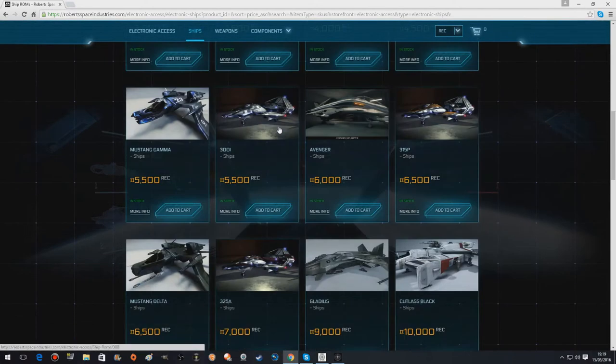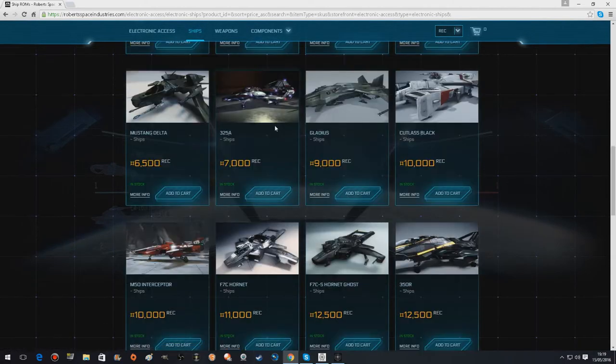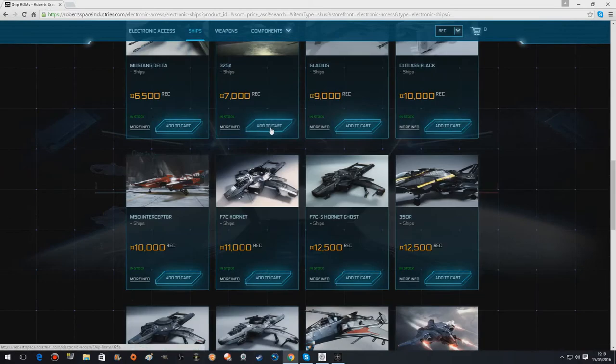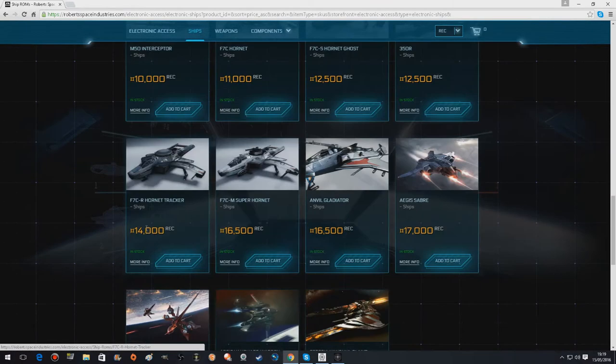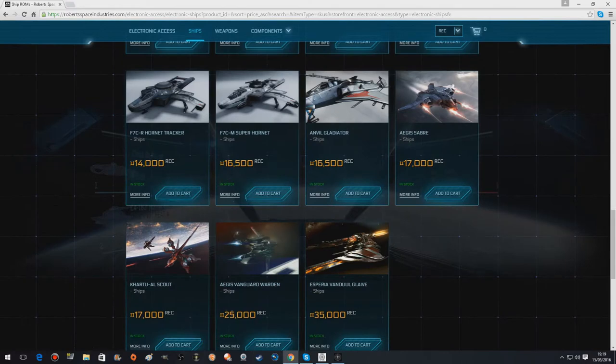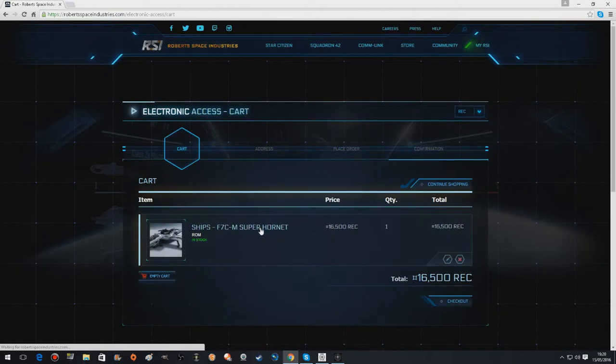But I want a Super Hornet, so I'm going to rent one. Before I spend like £100 on a ship, I want to know if the little bugger's going to work good. There's tons of stuff here. I ain't got enough for the Vandal Glaive though — that's a shame. I want the Super Hornet. I'm adding this to cart — 16,500 REC. I've got 21,000, so no problem.